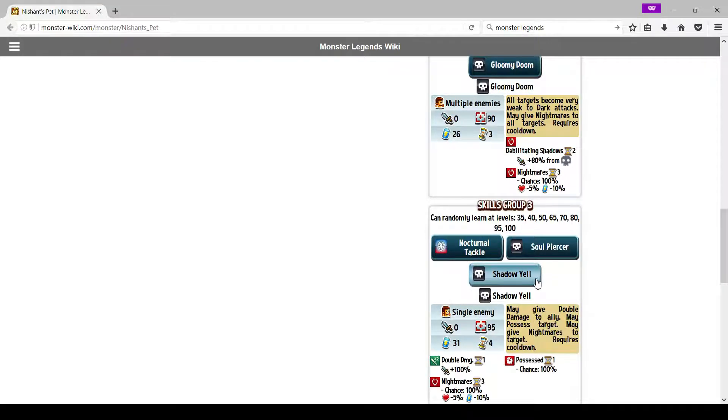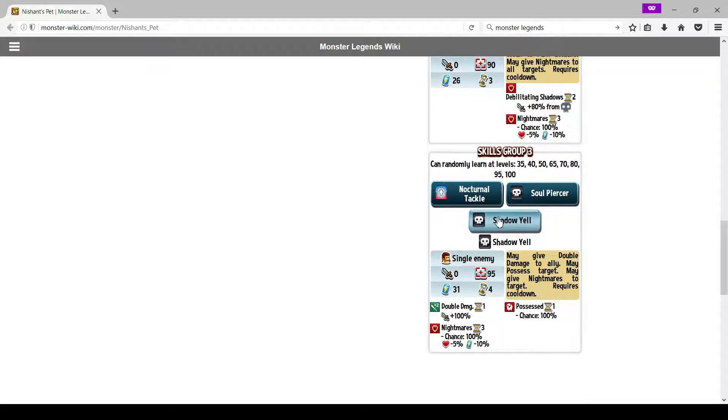Shadow Yield: may give double damage to ally, may possess target, may give nightmares to target, requires cooldown. I thought this was towards an ally and was confused about it, but wait — okay, this is actually an enemy skill. So you totally want to run this skill. It may give double damage — they should change the description to say 'enemy' not 'ally' because people are going to think you give it to the ally. But yeah, this is an enemy skill — I actually recommend you run this skill.